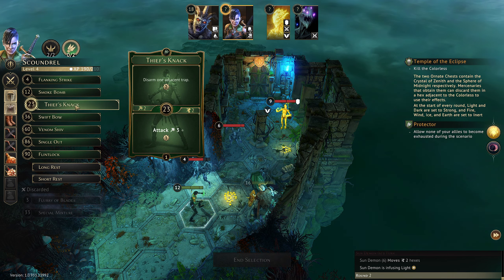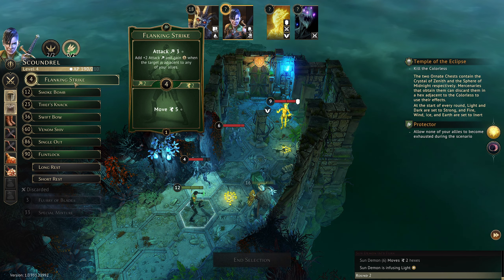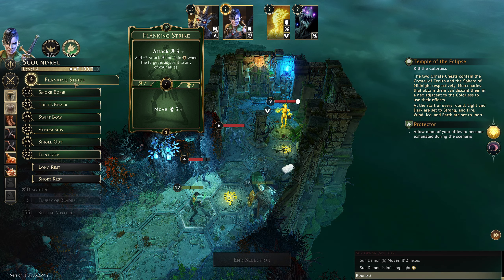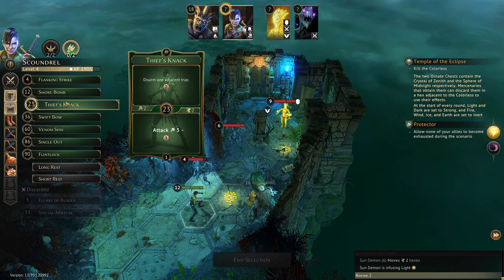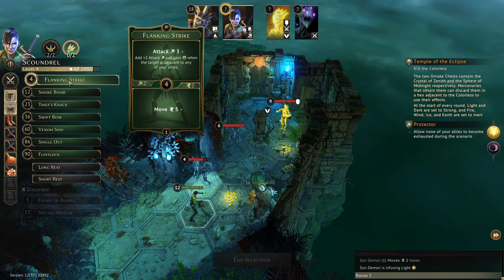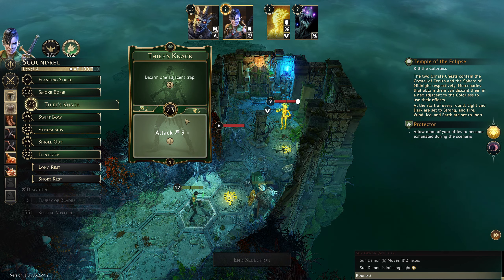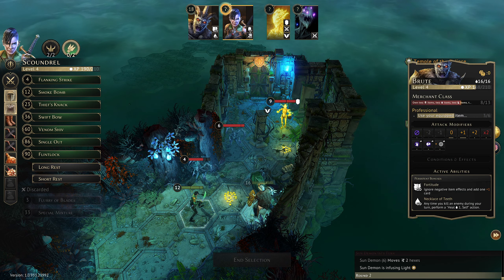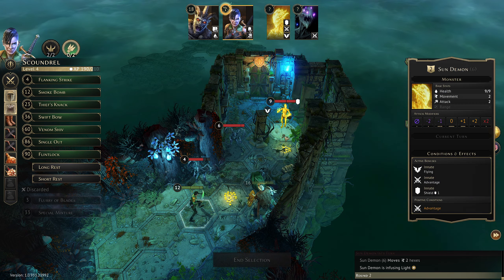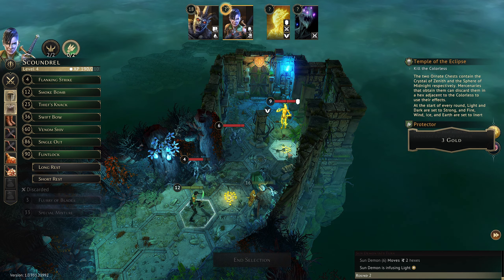We have Thieves' Knack which is an attack on bottom, so if we Flanking Strike top and Thieves' Knack bottom, we might be able to get two attacks off and kill this thing. And then if we do this, this guy could still move six — one two three four five six — we would attack that but we wouldn't get to the chest yet.